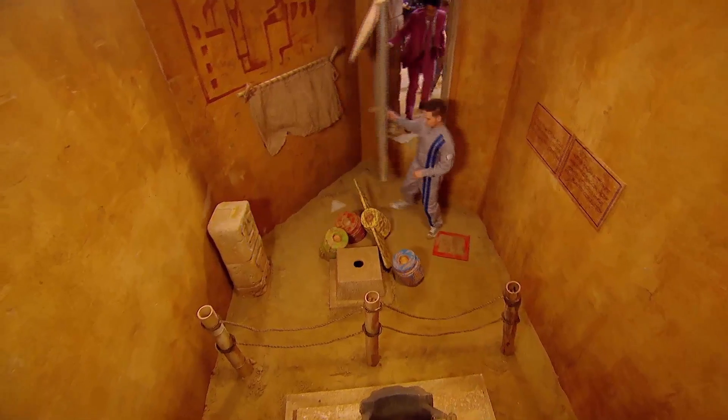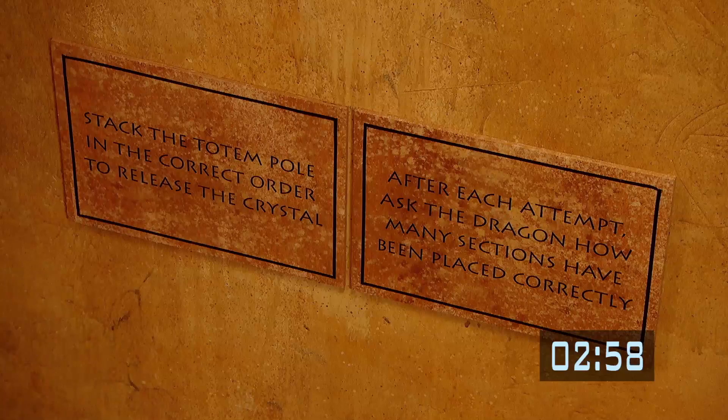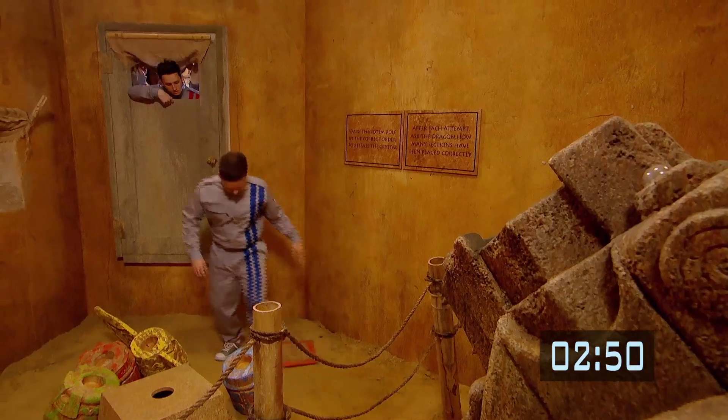There's a fire-breathing dragon, by the way — watch out for that. Right, guys, it says stack the totem pole in the correct order to release the crystal. After each attempt, ask the dragon how many sections have been placed correctly.